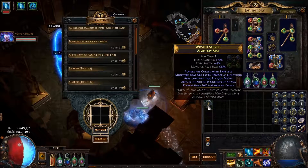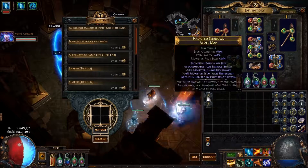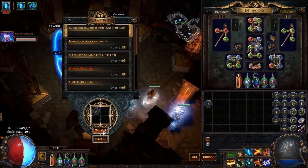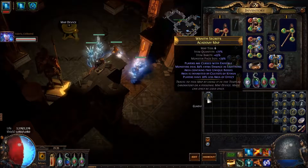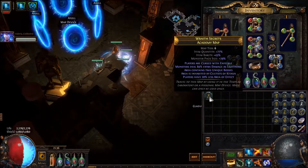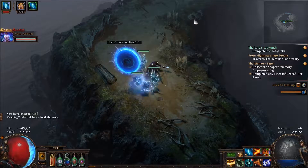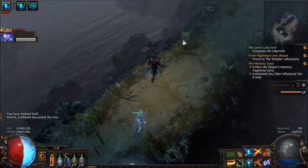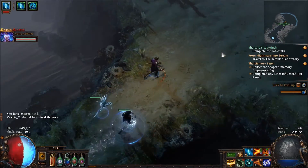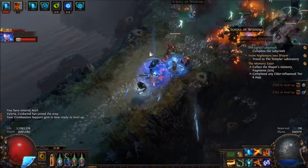Time to do the next map — do you care if we do the atoll or academy first? Doesn't matter to me. Area is inhabited by cultists of Catawba? Yeah, that sounds nice. Oh, I just keep reading the thing that says the labyrinth.